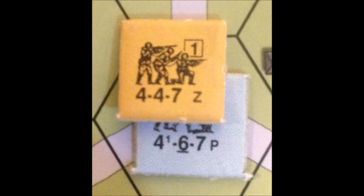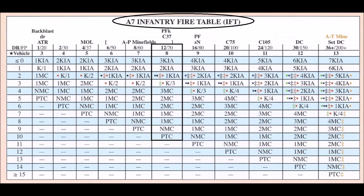If the 4-4-7 and its target 4-6-7 were in the same hex, the 4-4-7 would use triple point blank fire, so the squad would be shooting on the 12 firepower column.